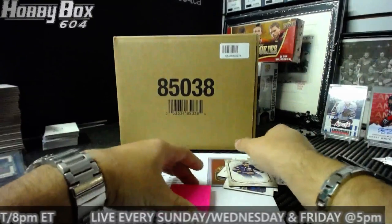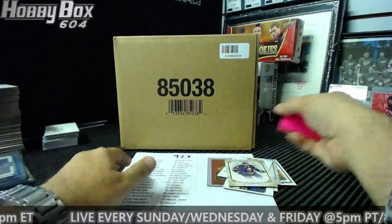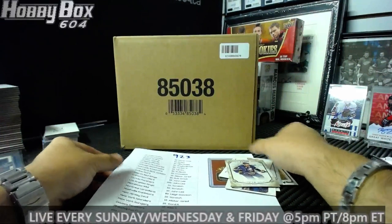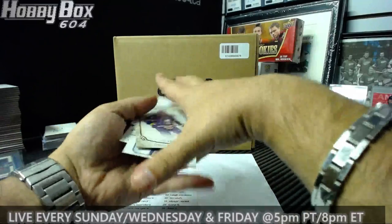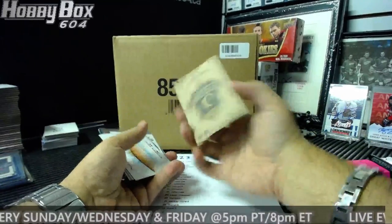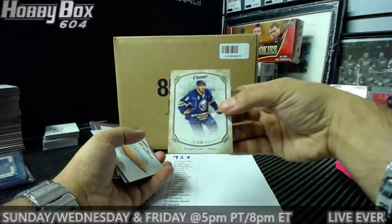Here we go, High Box 604 back with another group break. This is group number 923, our case of the new Upper Deck Champs. Team Select — quickly going to explain how we're going to sort the cards. Obviously if we get any cards that have a team on it, it's going to go to their team.